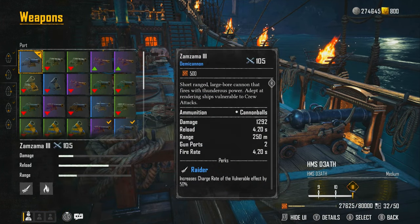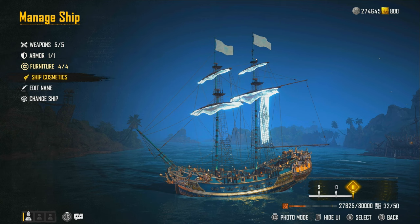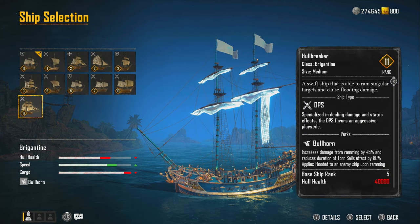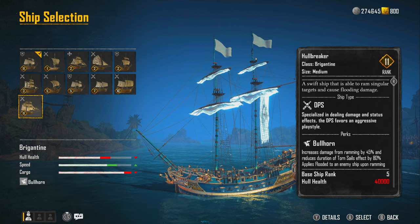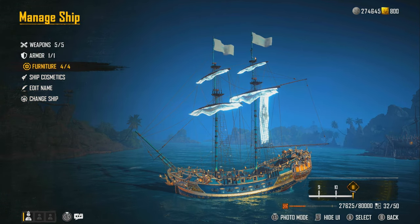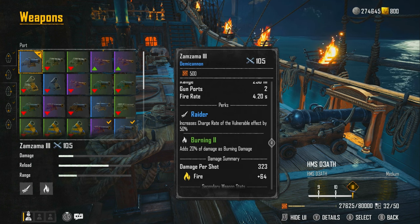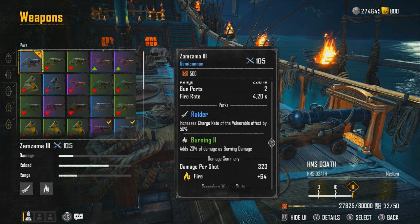For side weapons, the Zama Zama Freeze is recommended to prevent people from getting too close and to deal severe damage by ramming. Most brigantine players use the Bullhorn perk — which increases ram damage by 45%, reduces torn sail duration by 80%, and applies flooded on ramming. The Zama Zamas act as a deterrent when they try to come in close. They also have the Raider perk, which increases charge rate of vulnerable effects by 50%, so you can fire off two of those, do a crew attack, and potentially destroy them.